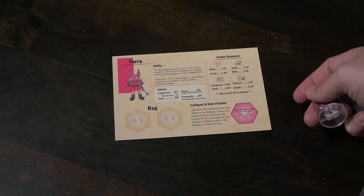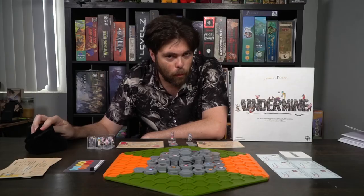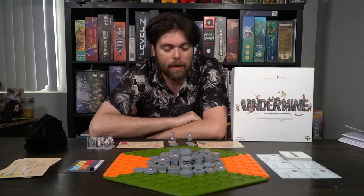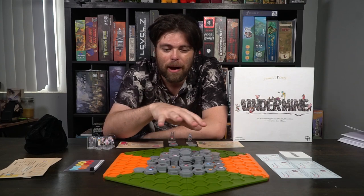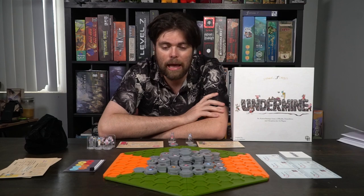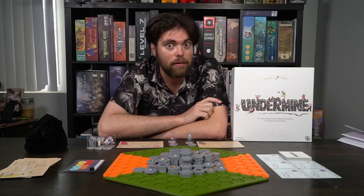Set aside any extra character standees, starting positions, character cards, and the bag after you build your board. There are two ways currently to build the game. The first way is you can assign the tiles however you'd like, or there will be starting cards that tell you how many of each tile go in what positions to create the starting set. This game is customizable so you can choose how you'd like to do that.